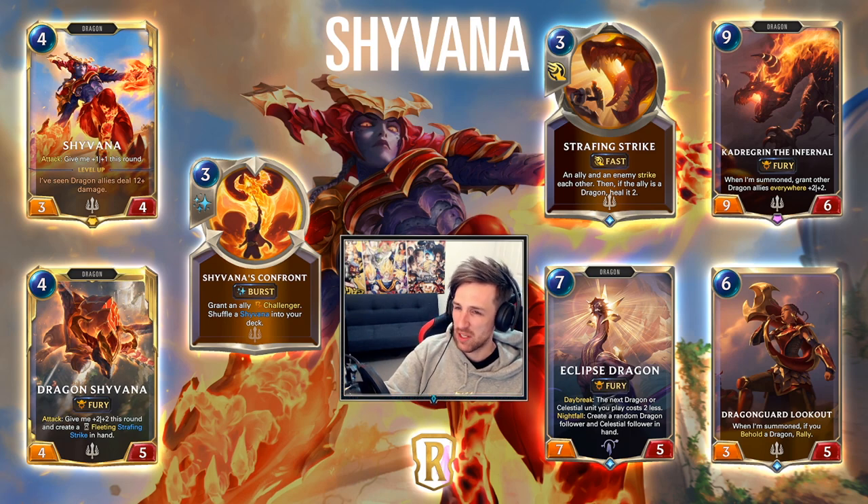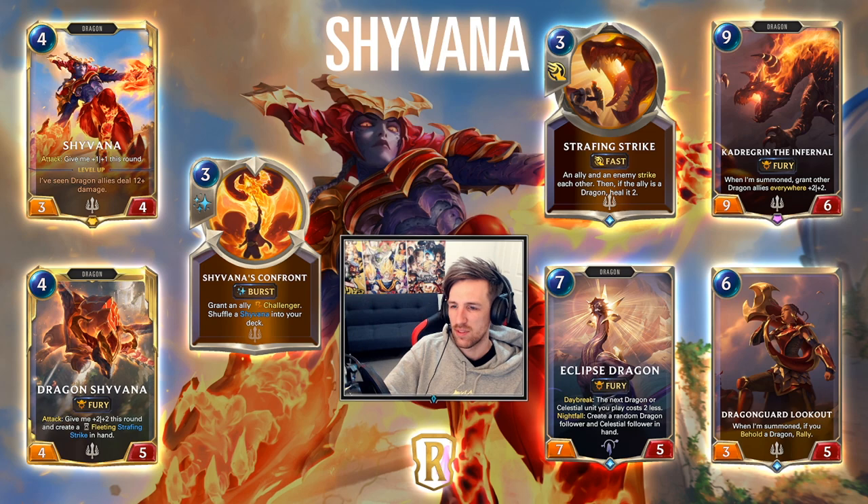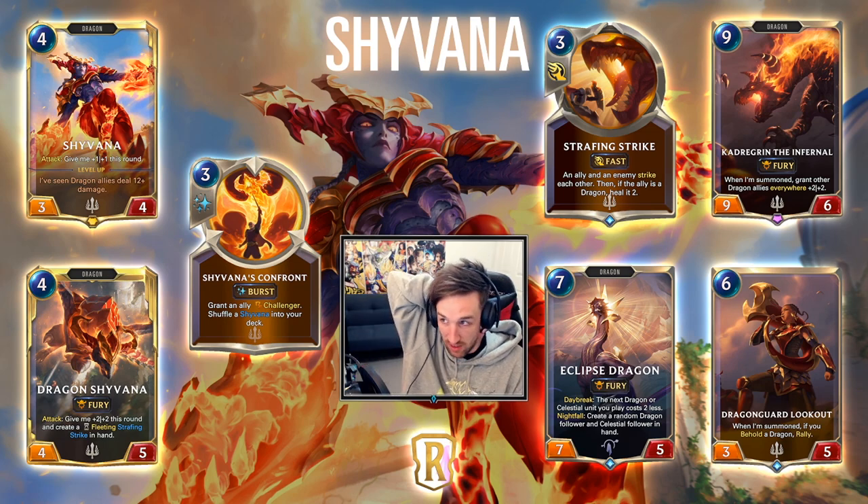Shyvana's champion signature spell is Confront: grant an ally challenger at burst speed. It's quite expensive for what it does, but it is burst speed and it's a permanent grant — so fair enough. Still probably not the most insane champion spell, but it kind of balances Shyvana out since she already seems quite powerful.